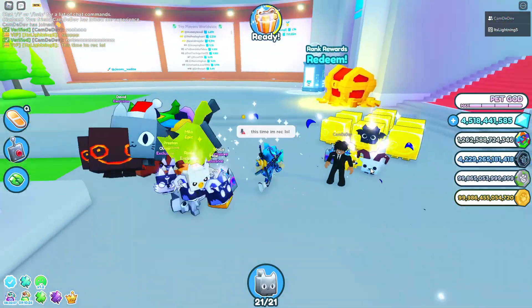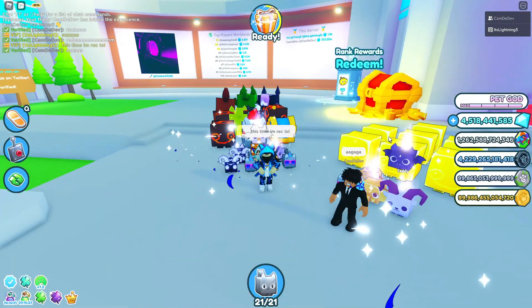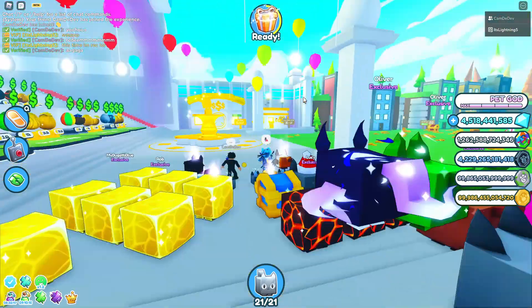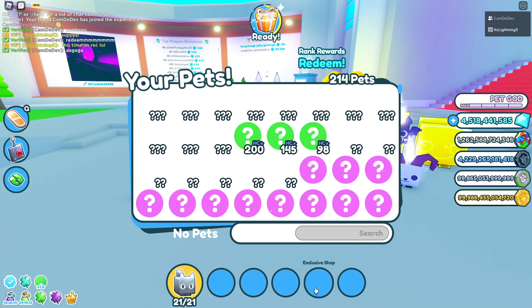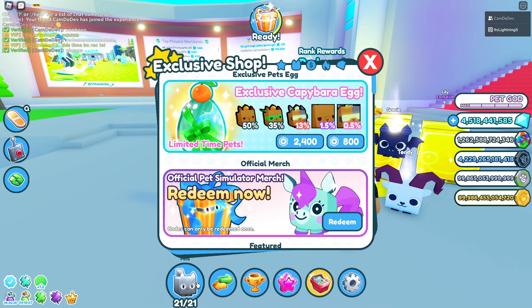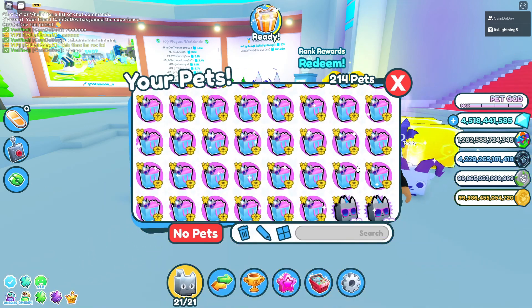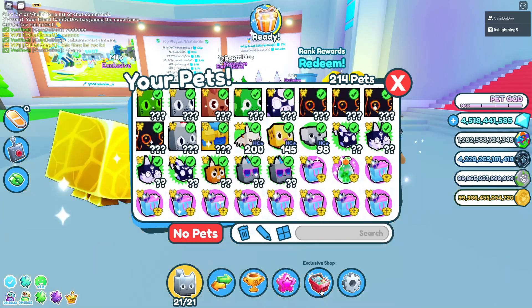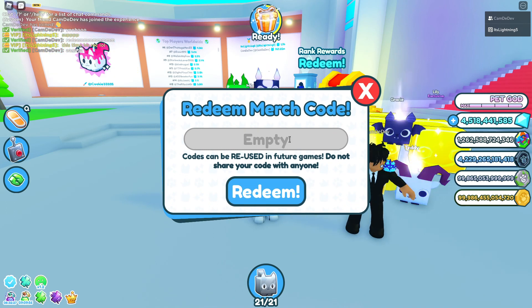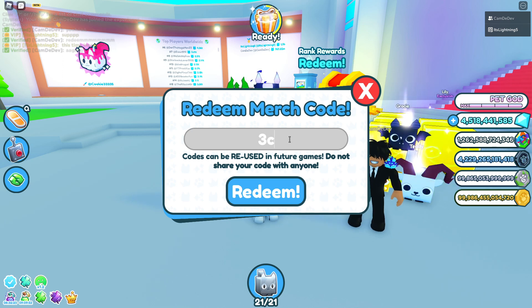Let's go into Pet Simulator X and redeem the codes — see you there. We're now in Pet Simulator X and we'll be redeeming the codes. I'm recording this time because last time I redeemed a legendary code I wasn't recording. Everything still needs to load in — okay, there it goes. Let's go and redeem the first legendary code. I'm going to skip until these are fully redeemed.